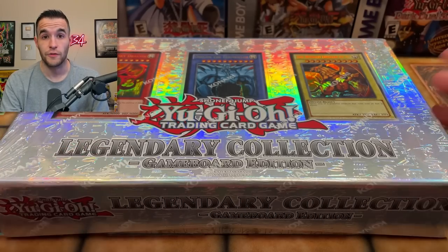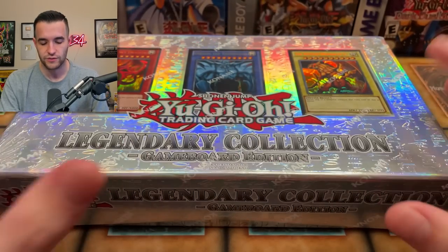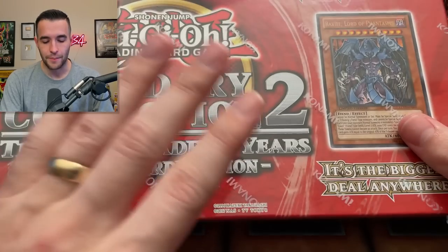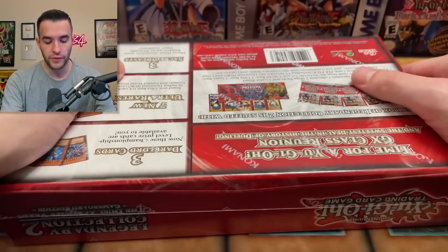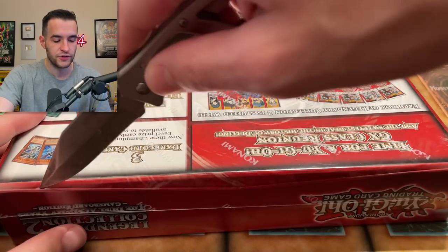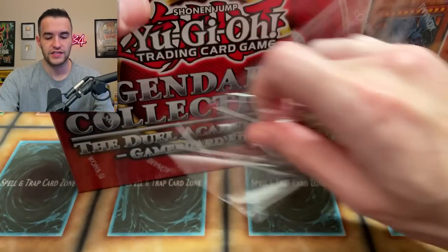Inside all of these there's promos and different packs. This is the only one that has actual packs that aren't specifically Legendary Collection mega packs — this one has Legend of Blue Eyes and stuff like that. So we're going to save this one for last. I think we're going to start off with Legendary Collection GX. This is another one that had the binder edition, that was the first edition print — this is unlimited. So we're going to open this one up first because I believe this is the cheapest one.